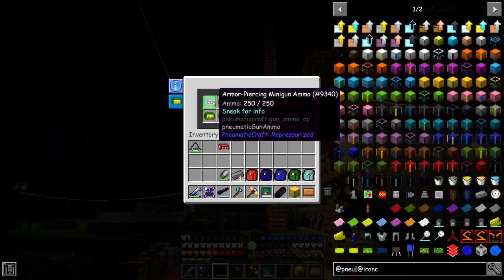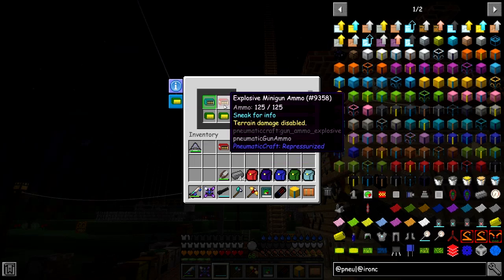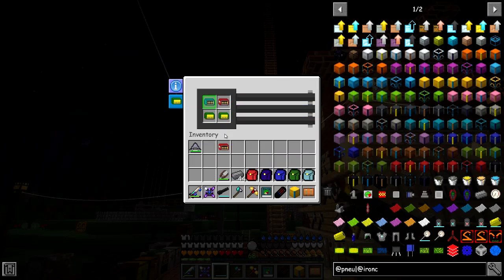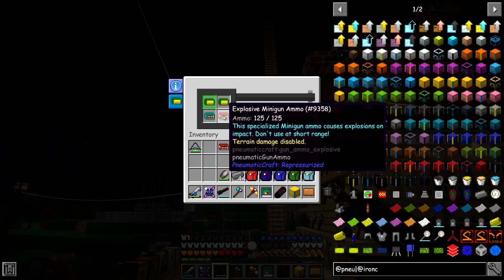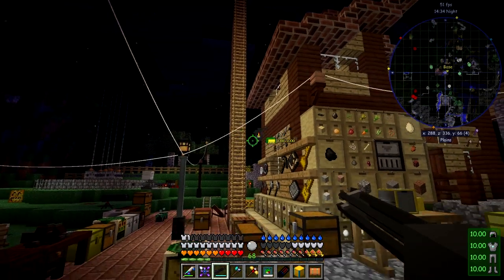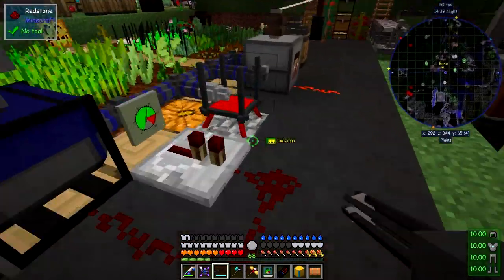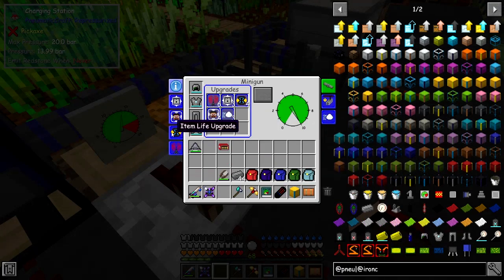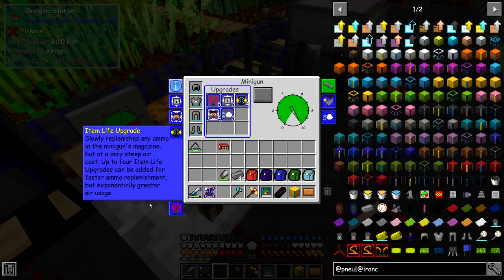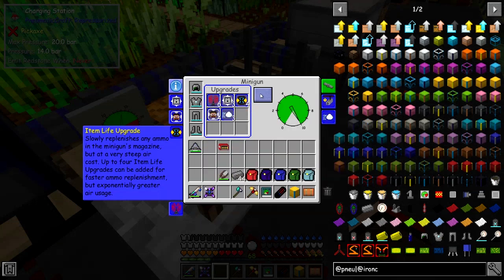So I was planning to look at the ender gun. The ammo has all been replenished. Let me shift middle-click to choose the armour-piercing one. In the minigun we have some armour upgrades - I put in the item life upgrade which slowly replenishes the ammo. So when you've used some up, you should get ammo back. Maximum of four of those upgrades.